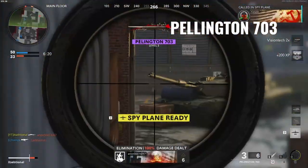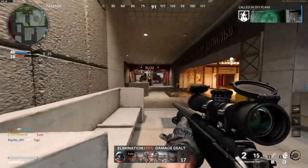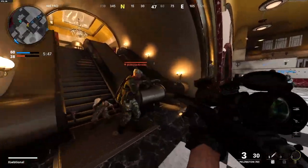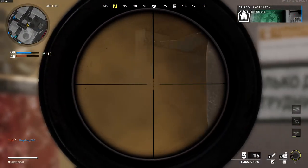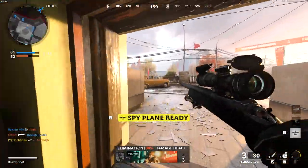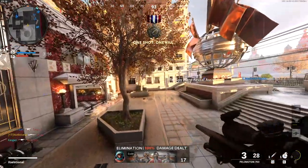The Pellington 703 is the only sniper on the list, but with good reason. It is a sniper close to the Kar98 and the AX50. The Pellington has the fastest ADS speed of all the snipers in Cold War and has great handling. Combine that with some extra bullet velocity and ADS speed attachments, and the Pellington has the potential to be the best sniper rifle in Warzone. The other snipers feel really slow by comparison, and so far I can only see the Pellington to really have a shot.